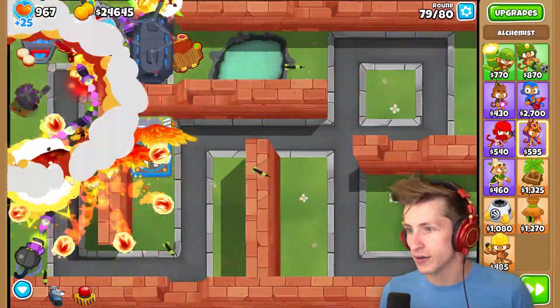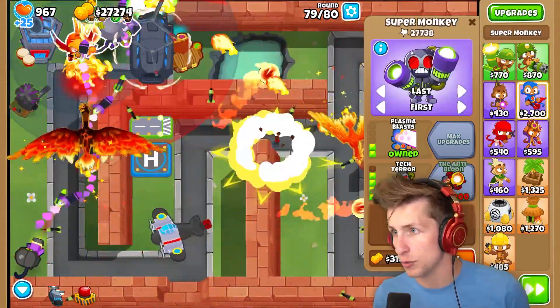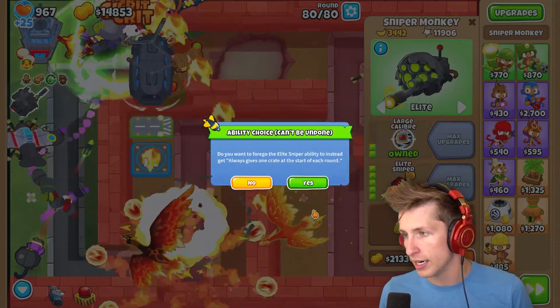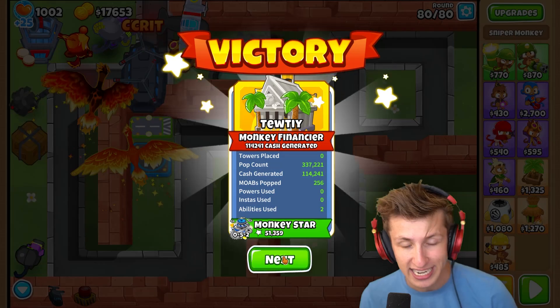We'll take it. What has the most pops? The Monkey Ace - 37,000? This Super Monkey is doing really, really well too. Elite Sniper - always gives one crate. So the crate ones basically just guarantees. Oh my gosh, that was Zone Z and now it's gone. That was amazing.